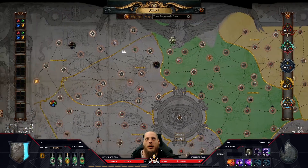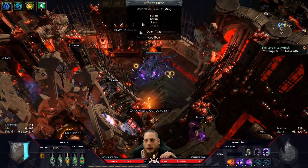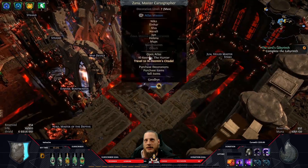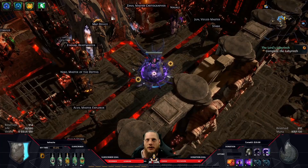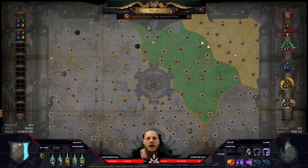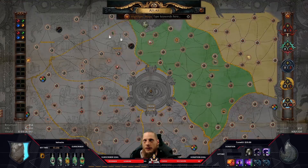In the early white map phase, this is actually super easy — you just run three different maps in that region. For example, I run Phantasmagoria, then a Chateau map, then Castle Ruins, and the quest updates. Kirak gets a mark again, you talk to Sana, and the boss is now spawned at the citadel. Sana gives you a quest — 'Travel to the citadel' — you click it, it spawns a free map, you run it, kill the map boss, and a portal opens to the conqueror fight. There are five different conquerors with influence, and later you'll take down Sirus, the Awakener of Worlds.